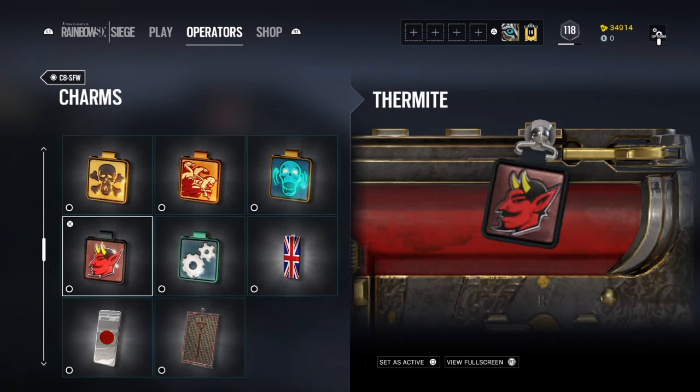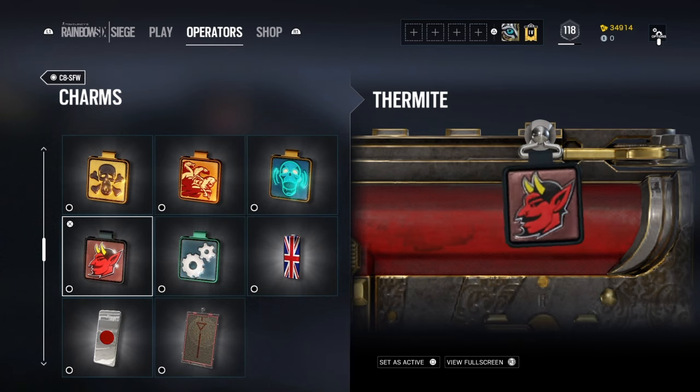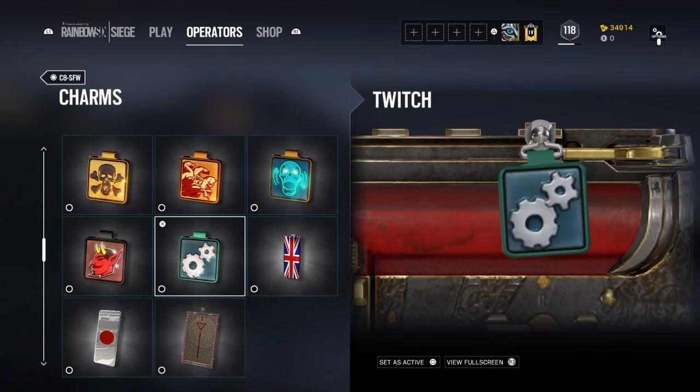Of course Thatcher has the devil because he plays with fire. It's very well made — the details, the shadows, the highlights — everything just looks amazing.